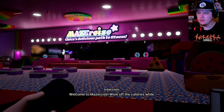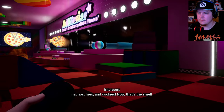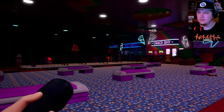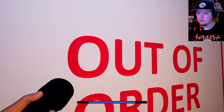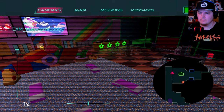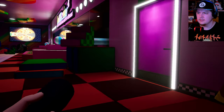Welcome to Mazercise - work off the calories while you eat! Sign up for a membership pass today. Super cool perks include discounts on pizza, nachos, fries, and cookies. Now that's the smell of fitness. So what am I looking for? I have no idea. Let's see - investigate the vent. Okay, so there's going to be a vent. Let's go.